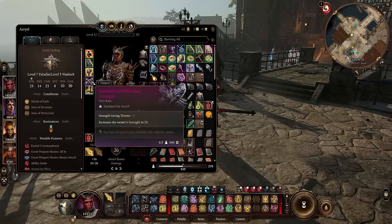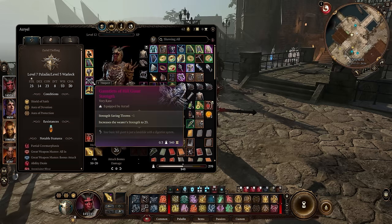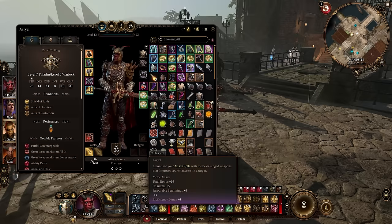For gauntlets we use the Hill Giant Strength gloves from the House of Hope — this raises our Strength to 23 and gives a plus one to Strength saving throws, which still counts. For boots we have the Evasion Shoes, giving another plus one to armor class and a boost to acrobatics — also available from a vendor at the Last Light Inn in Act 2, so you can get really nice AC by that point.